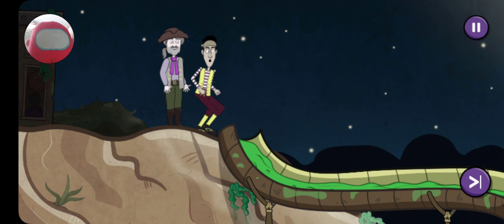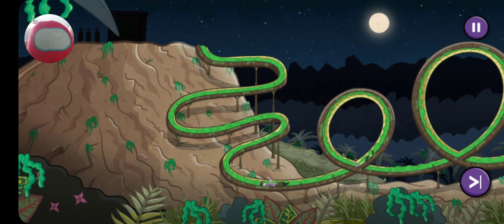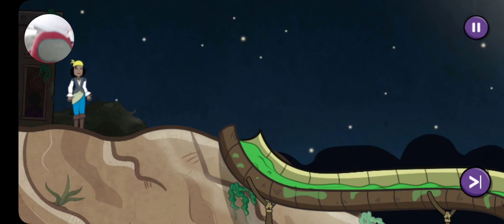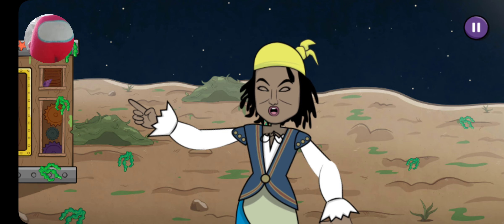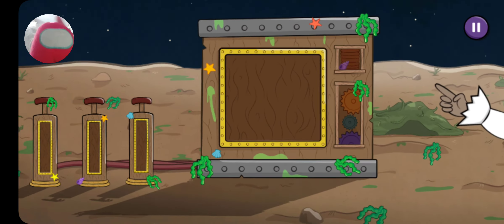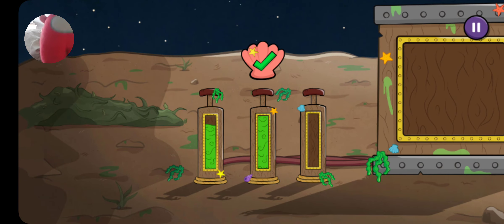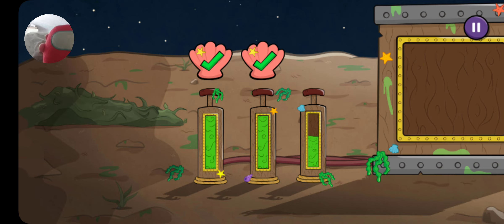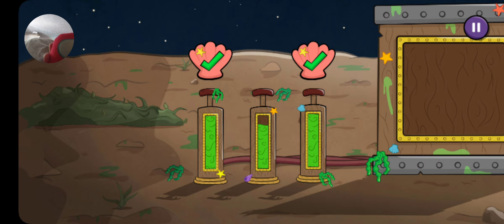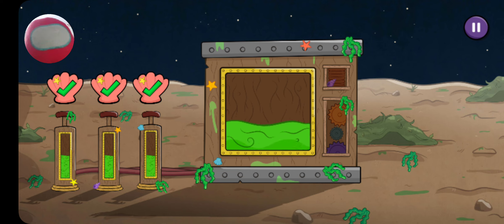Sandy and Seaweed are off somewhere. We need to follow! Oh no - we need more slop! We can use the pumps. Here goes - keep tapping the pumps to fill up the slop. Keep tapping, keep tapping - you need to be quick! Ha ha, there we go, all full and ready to go!